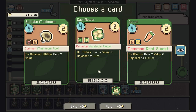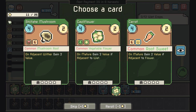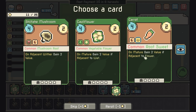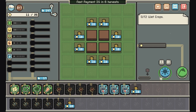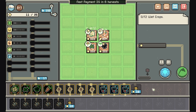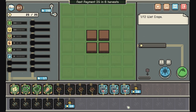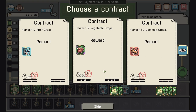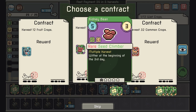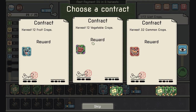We've got a little sun face, and we already have one of those as well. We already have the cauliflower so that's not extremely helpful, and nothing combos with this. If we're gonna take something, we could take this one. Harvest 12 fruits or harvest 12 vegetables — I think we go with vegetables. We'll go with commons; that's a free re-roll at the beginning of the third day.